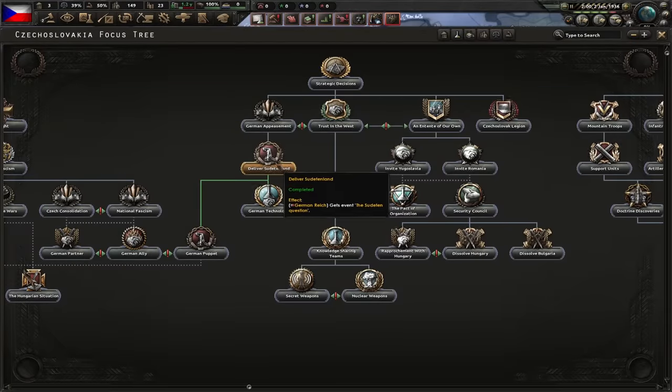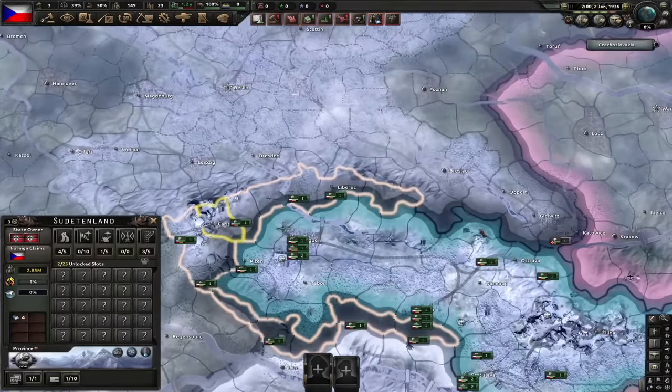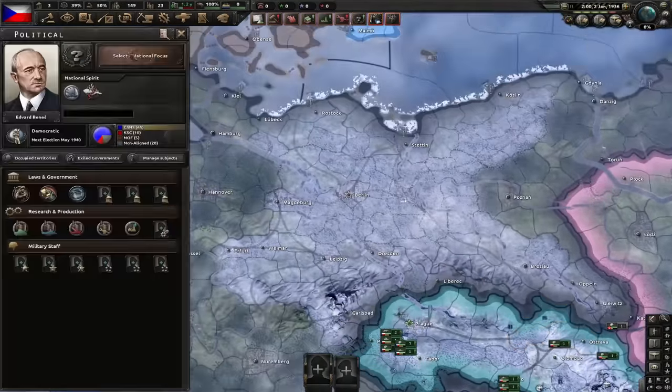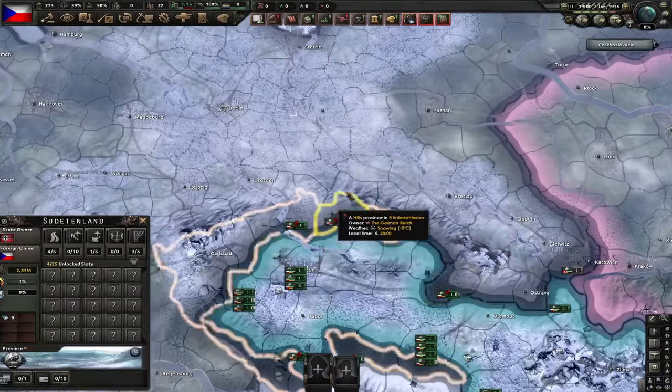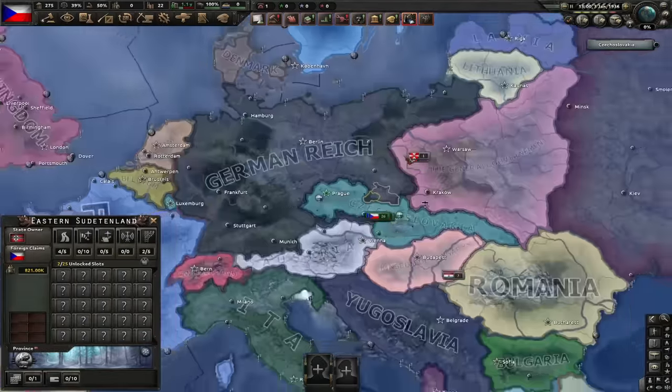Next up, Czechoslovakia will have to go for the Deliver Sudetenland focus. However, this focus is bugged and it always gets bypassed. The only way for it to work is for Germany to already have Sudetenland or Eastern Sudetenland or both of them. This will give Germany ownership and cores on the states of Sudetenland and Eastern Sudetenland — another 3.5 million core population.